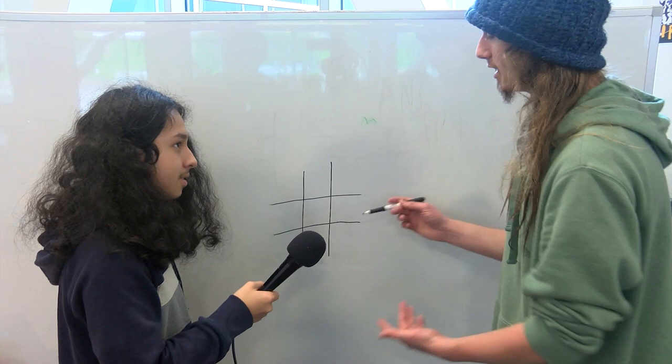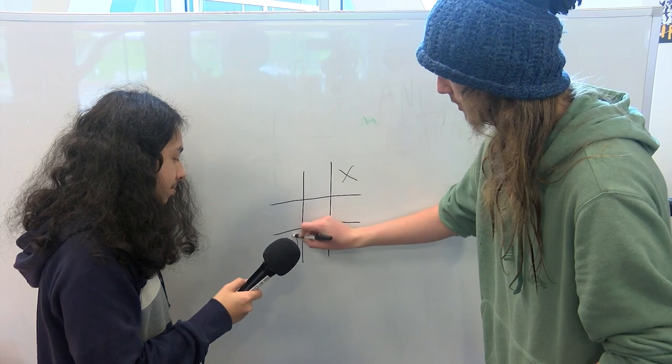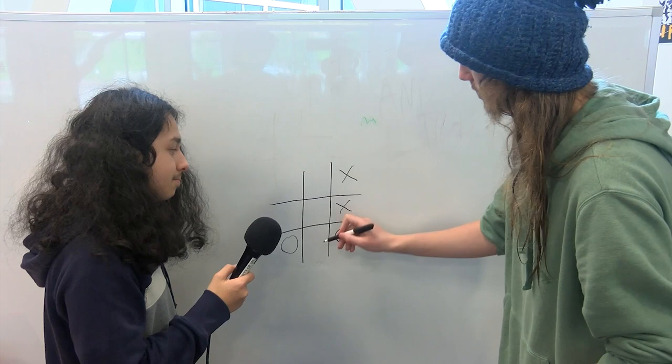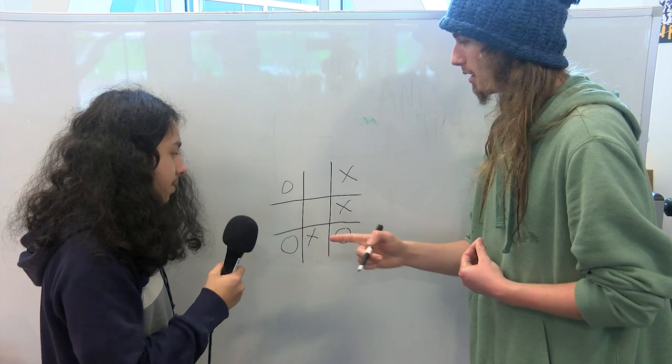So basically, tic-tac-toe is a game where you get three of your own symbols in a row. I see. If your opponent goes here, you should probably go somewhere around here, right? Yeah. It's like opposite of them. Then they'll probably go and try to get a three in a row to win. What you do is you simply block it, right? And your opponent is probably going to block your win too. Block your win, block their win. So basically, then you go right there.